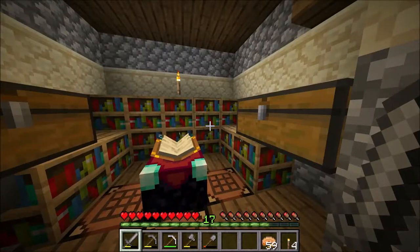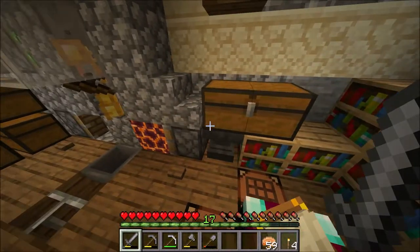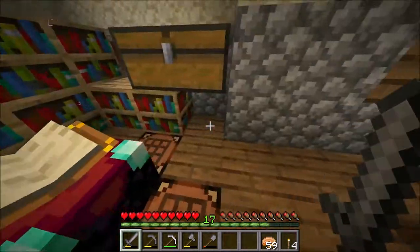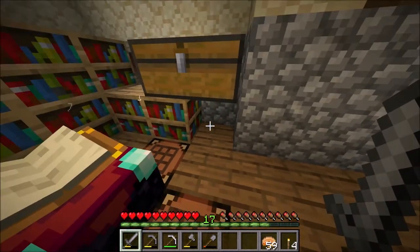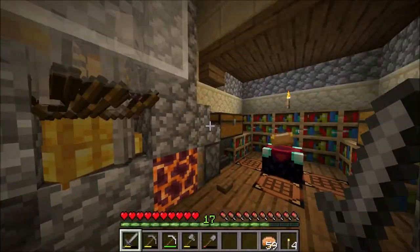Here we have an enchantment station that's not finished because like I mentioned we need books. We have an anvil here, and we will have a grindstone in 1.14 to disenchant items and get some levels from that.